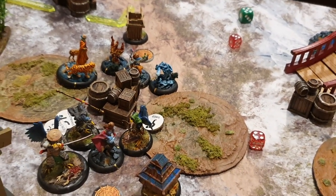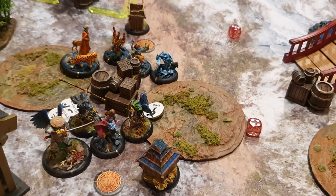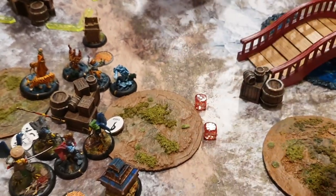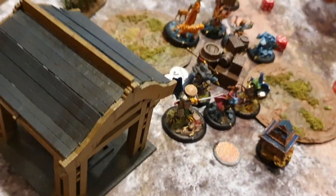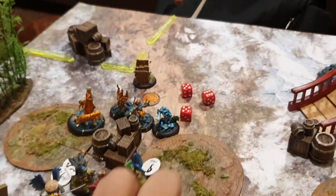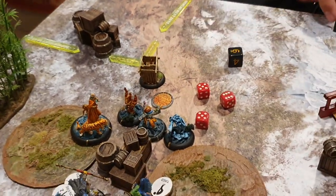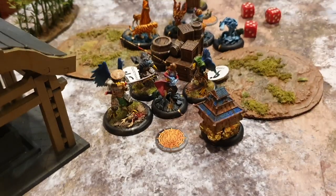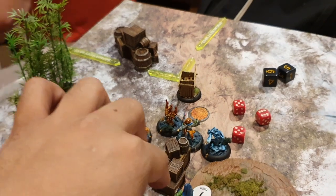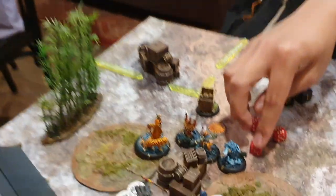He's dying at the end of the turn. I'll spend two to get to two dice. I will declare sidestep defense — I get an eight, so there's no way I can get there. But that's a kata — four versus eight, four in. You rolled eleven, plus one, that's twelve — plus three damage. He kills a guy.